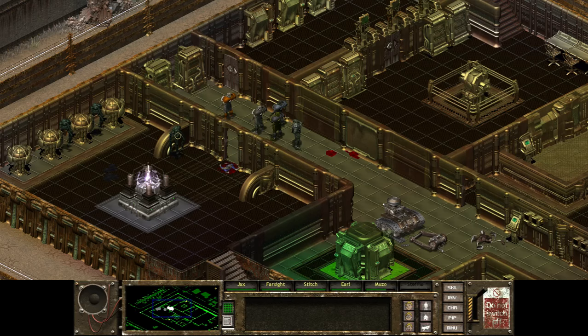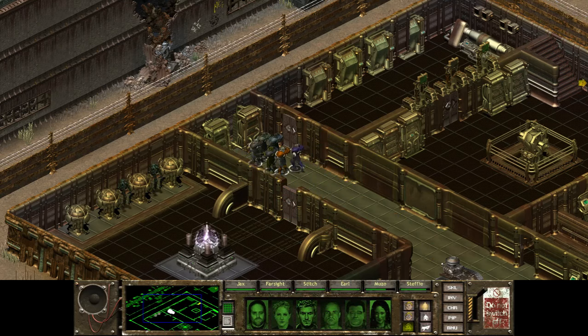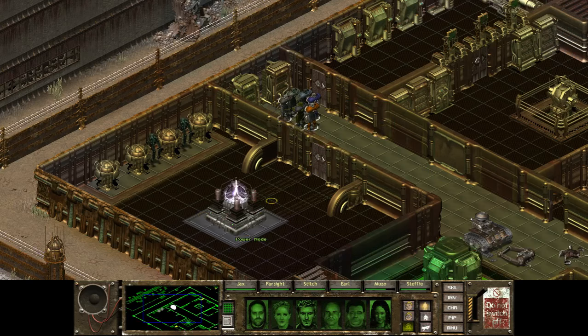Anyway, we're out of time. I'm going to kill these guys off camera because it's going to be the same old same old of me just trying to snipe them from afar. We're going to continue exploring and destroy this power node on the next episode. For now I'm Colonel RPG and this has been Fallout Tactics Redux — I really hope you've enjoyed it. If you did, go ahead and leave a comment, like the video, but above all thank you so much for watching, and I hope I'll see you next episode. Bye-bye.